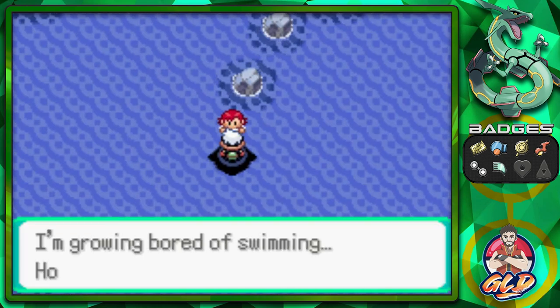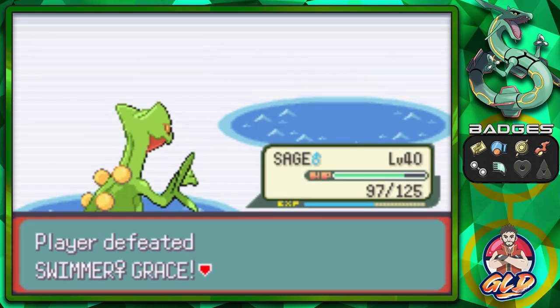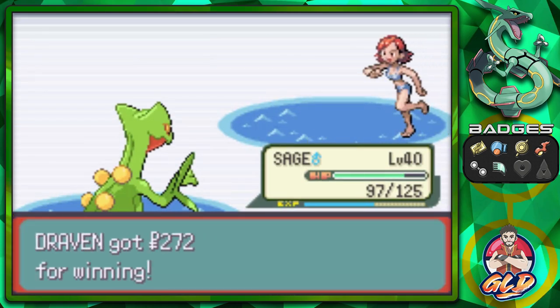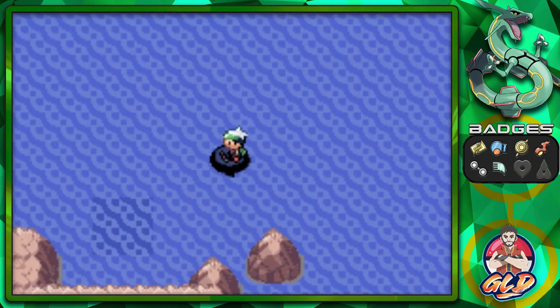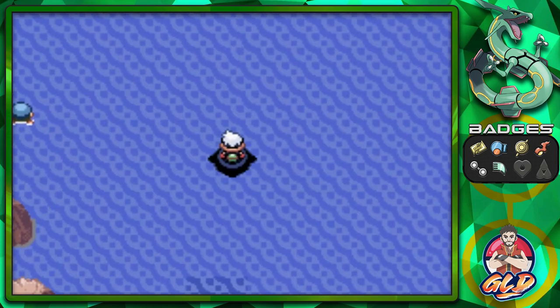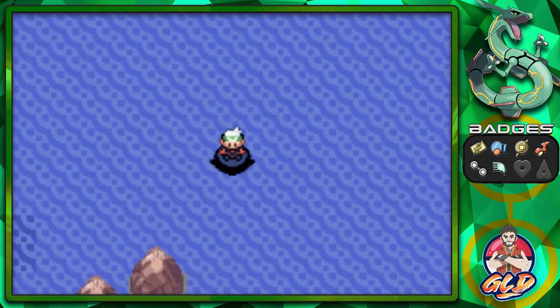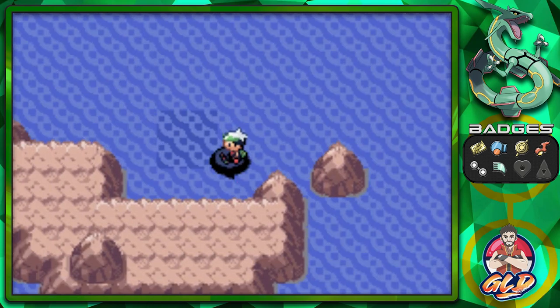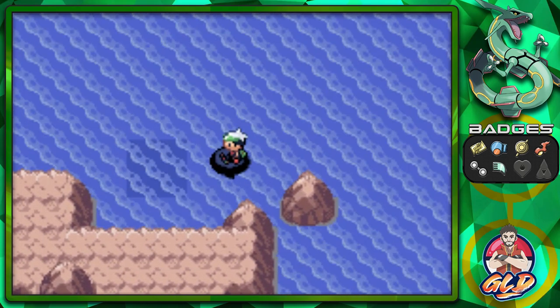Next we take on this girl who says she's bored of battling — and there goes another battle. Sage of the Halo kicking some butt, taking some names. Let's move on. Hoenn is very famous for all its water areas where you can surf.